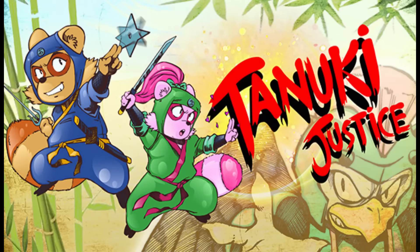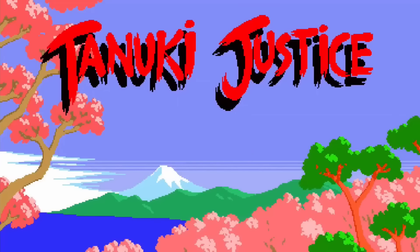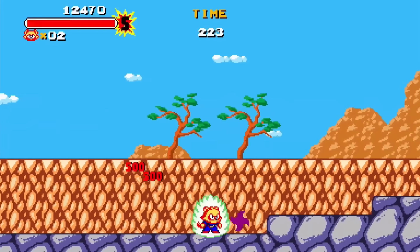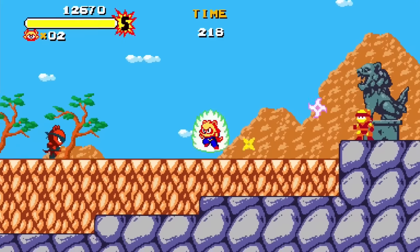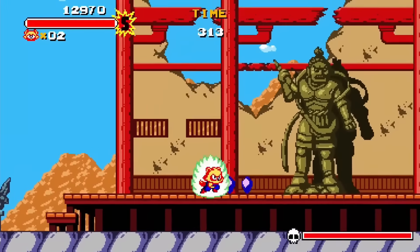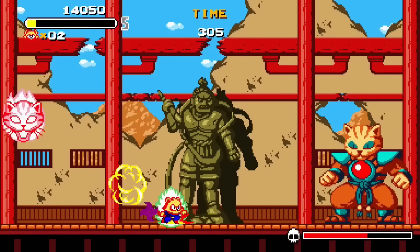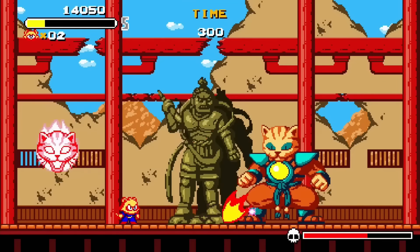Tanooki Justice is an awesome arcade platform game that's a real throwback to games like Kid Nicky — you guys probably never heard of it, but John Riggs definitely has. It has 8-bit graphics, very arcadey, and it features drop-in and drop-out co-op, which is really cool. If you're playing and somebody wants to join, they can just join you. You're going to be mashing that button fast to pull off combos to beat enemies. This is definitely one you should put on your radar, especially if you're a fan of 8-bit arcade games.